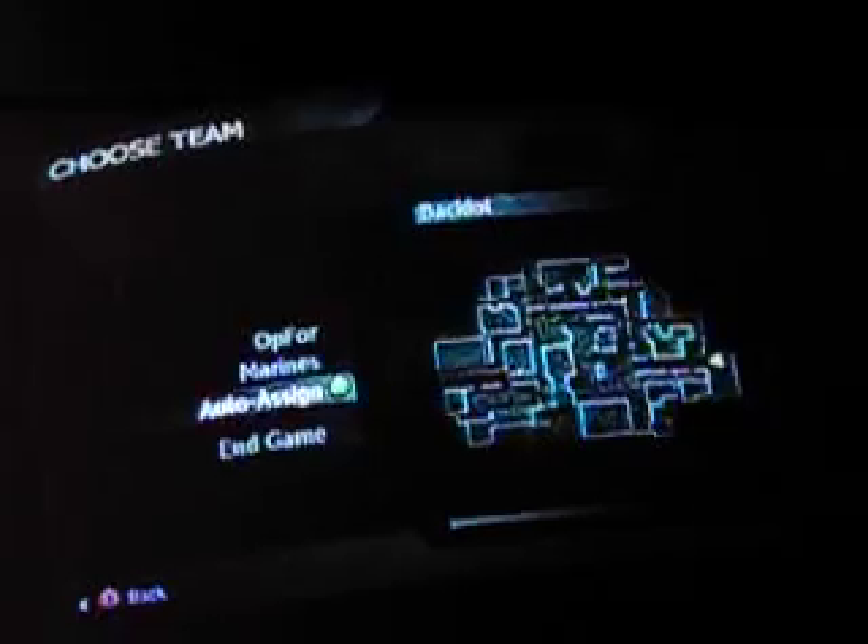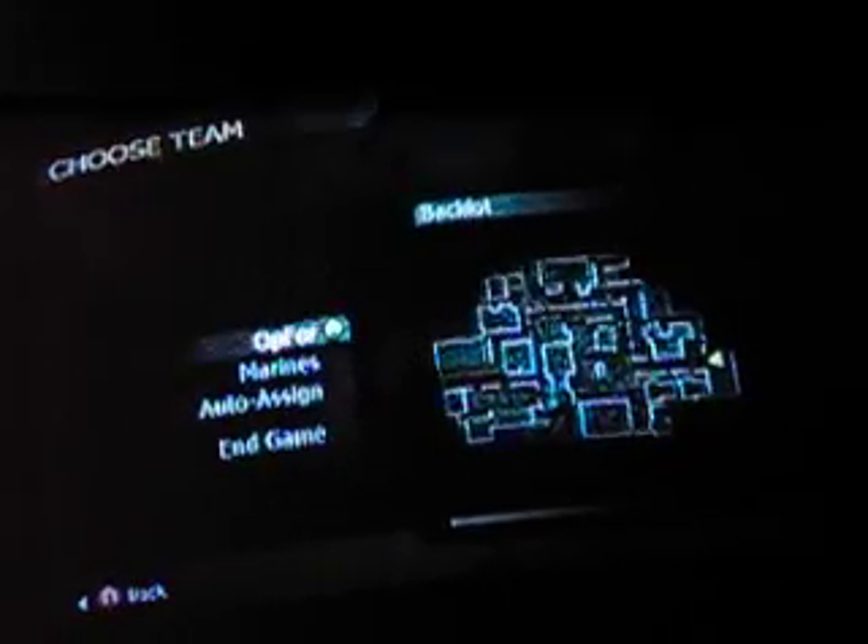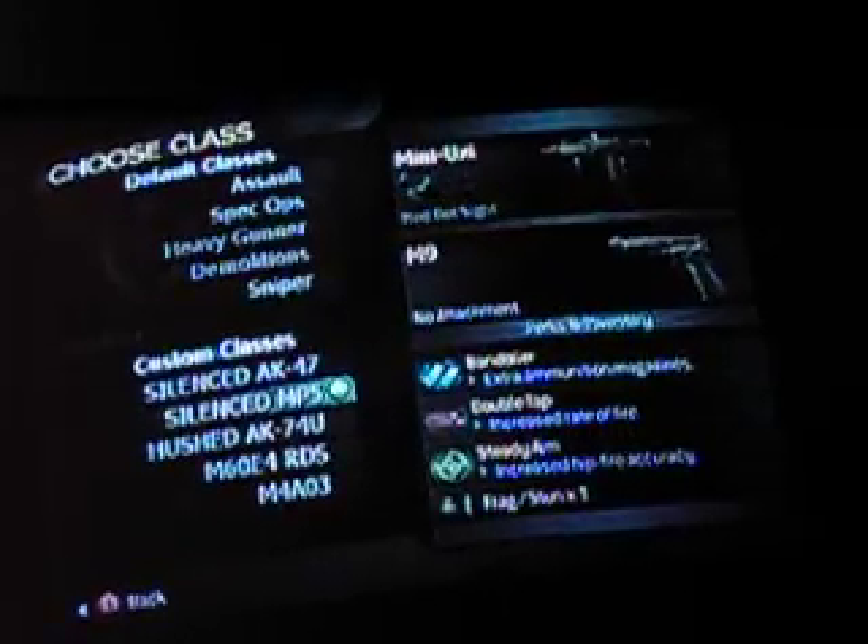Hey guys, I'm here to show you how to get more ammo with the Mini Uzi once you unlock it. Here's the Mini Uzi. You gotta use the M9 pistol — it gives you twice as much ammo.